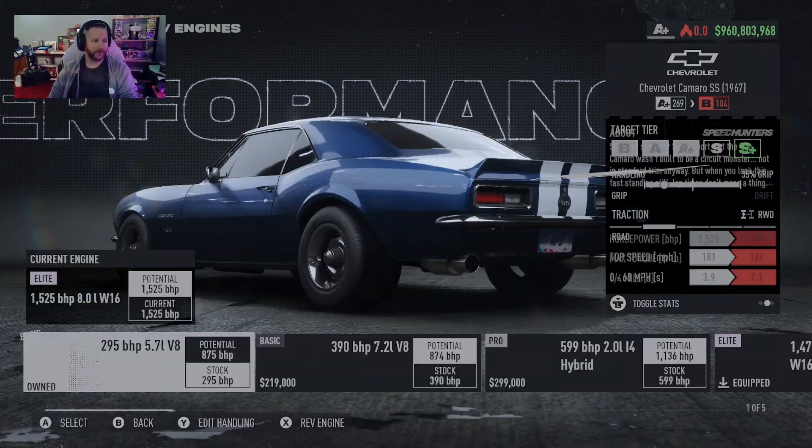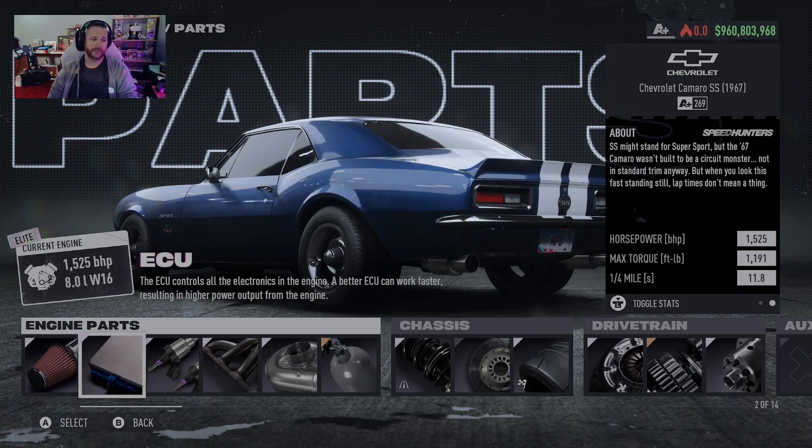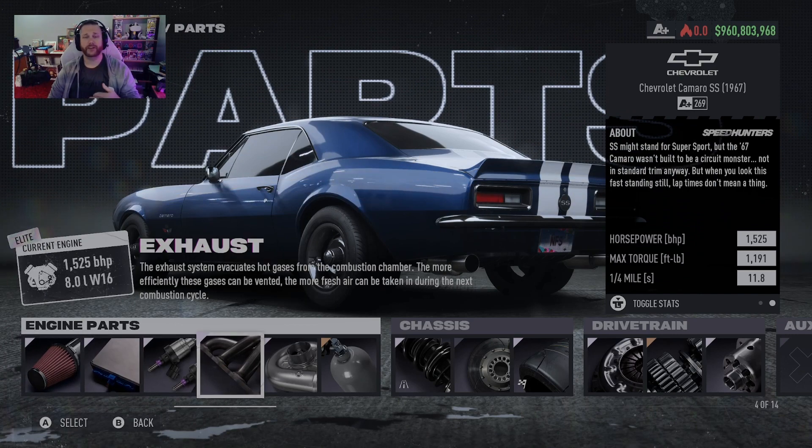Right off the bat you are going to put in the 8.0 liter W16 — that's the Bugatti's engine. So you know it is a $400,000 engine swap, so be prepared for that. With the parts it automatically comes with everything being Elite.